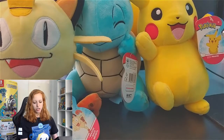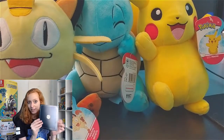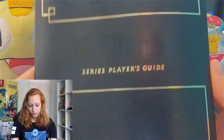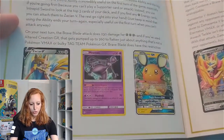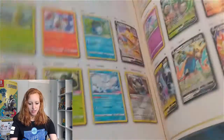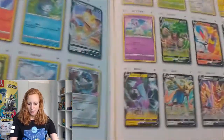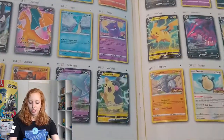First, have a look at the book — the Sword and Shield Series Player's Guide. One of my favorites, Cinderace. Look at the Zacian card, the Zamazenta. So many amazing cards — the Meowth, the Pikachu. What an amazing set the Sword and Shield is overall. So many amazing cards.